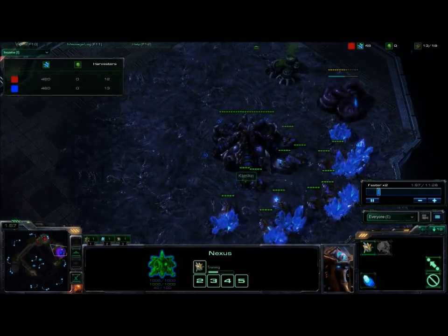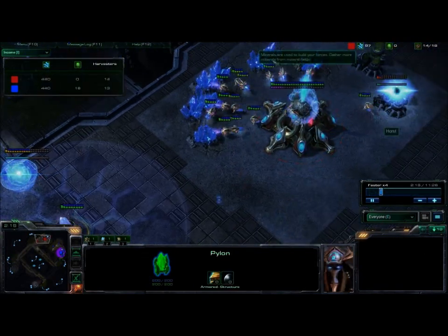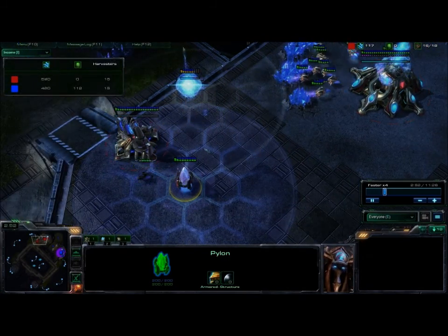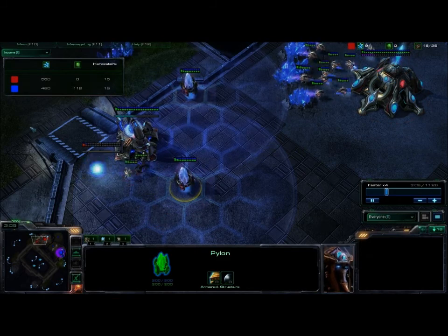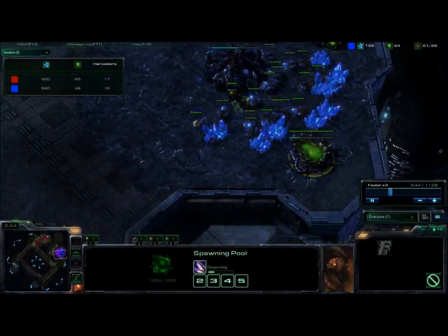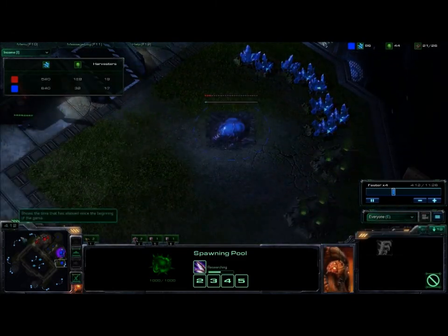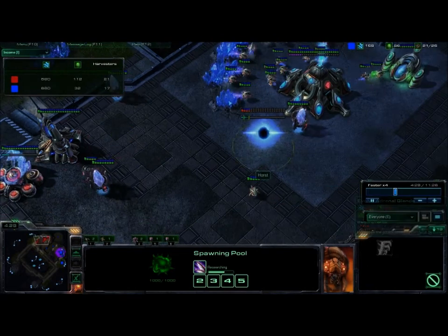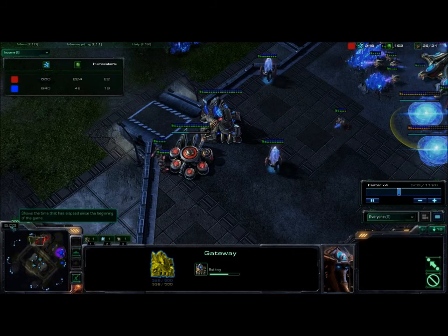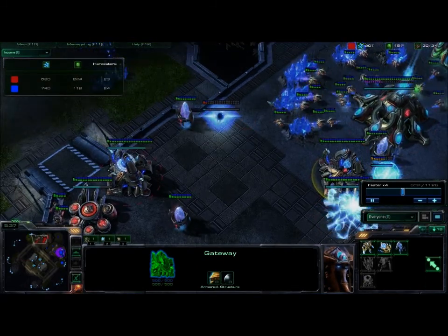The Zerg starts off with a very standard opening. I do as well. You just block your choke like normal, get your gas. It's a normal 3-gate expand at this point, so if you know that strategy, this is all very familiar. Nothing out of the ordinary at all. I have a worker down here to see when he's expanding. You put down the Nexus at around 6:30 or so — a little later than some, but it's not anything critical.